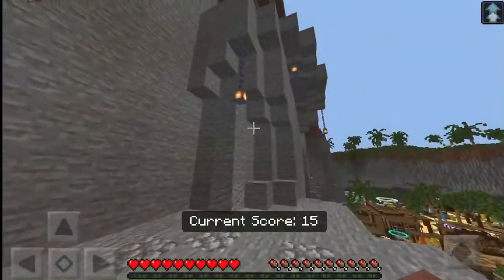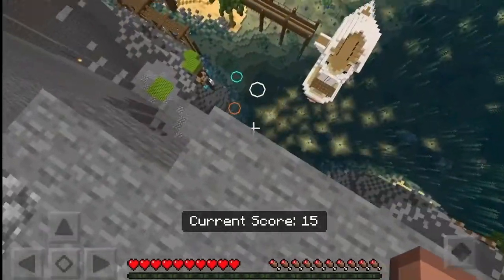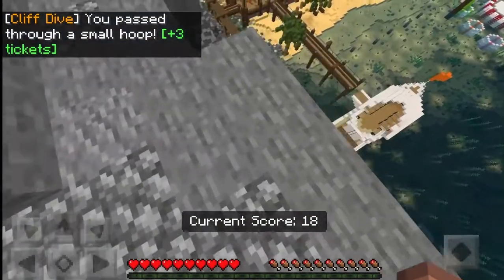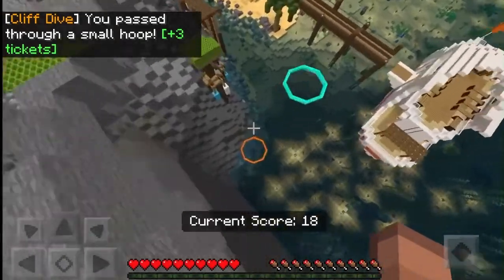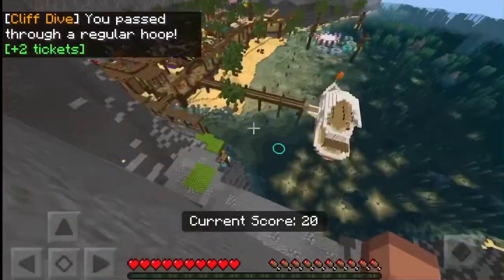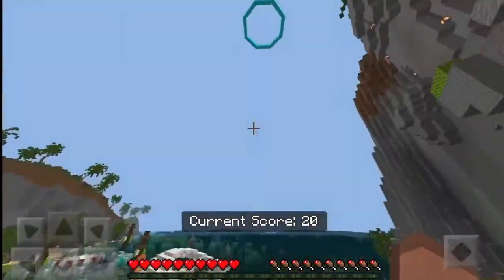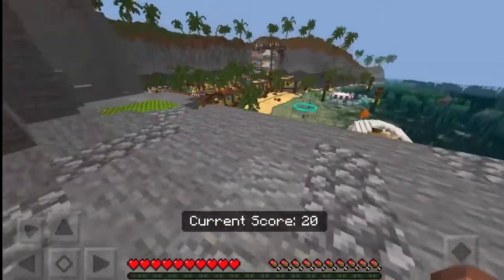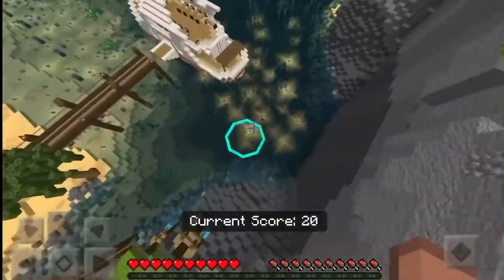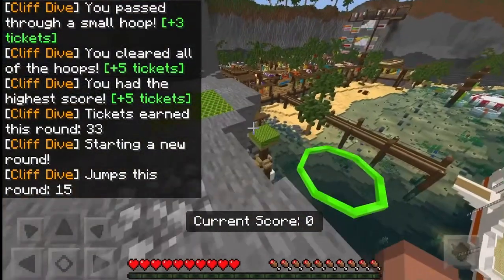Up here, up there — they can jump on top. How do I make this one? Can I make it? Did I have it? Oh no, I missed it. Can I make it? I think I can make it — yes! Okay, we got some tickets.